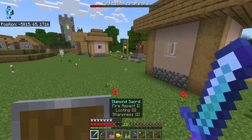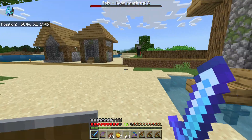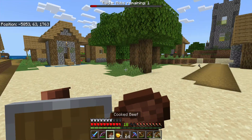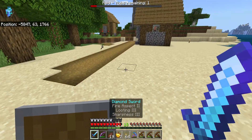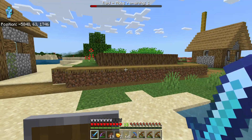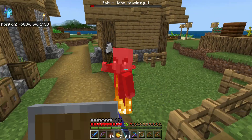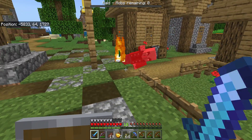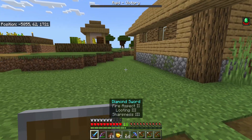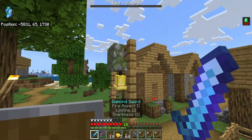Okay, where are the pillagers? Of course there's a vindicator left. Oh, an evoker! Why are they so easy to kill? They should get a buff — they've got like three health. Okay, where's this last one? He's gotta be close. Oh, there he is. There we go! Yay, we won! Woo, celebration!